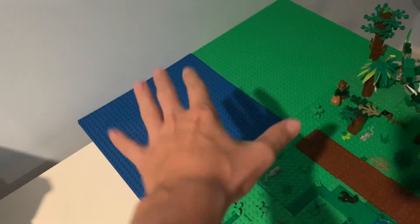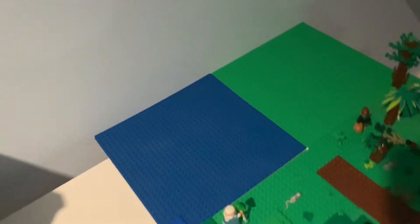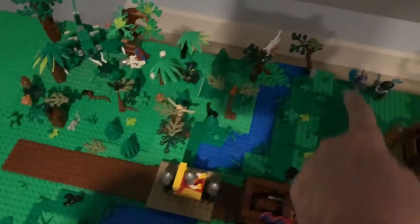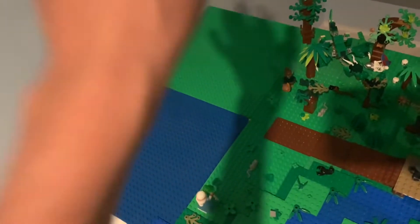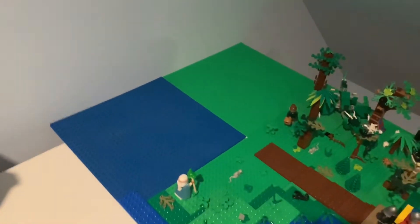You might notice this big blank area right here that I have nothing on at the moment. That's actually going to be where the Lion Knight's castle goes when I get it. I put the blue plate over here because that's kind of like where the water mill is, and it connects up to the river right here that runs through my model. I'm halfway there to saving for it, I just need a little bit more money, and then I'll be able to buy that. I will definitely be doing a review on that when I get it.